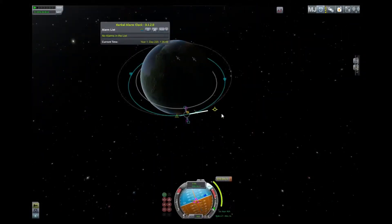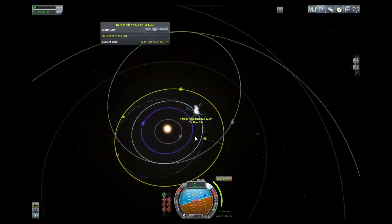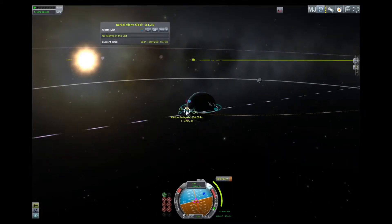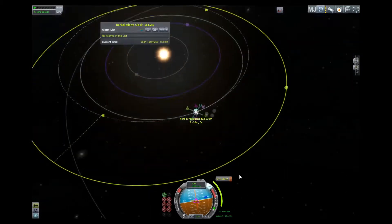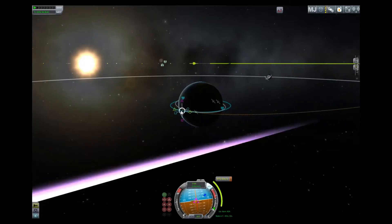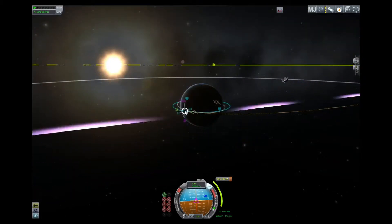Now that I've used it, I like it. But one of the drawbacks came back to bite me during this mission. I should have launched with my orbit going the other way, so I would have been burning while I was in the sun. I ended up doing, I think, four burns to get out of Kerbin's sphere of influence. I'll remember that next time.